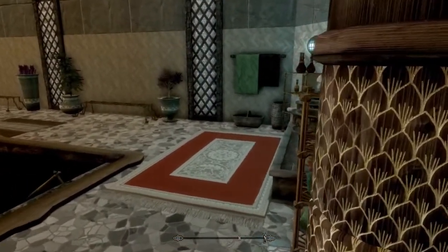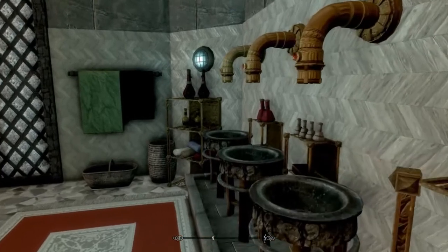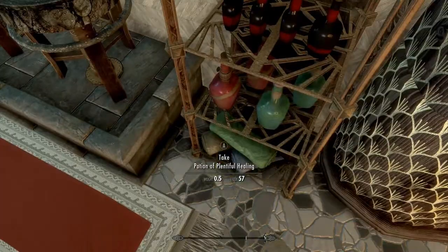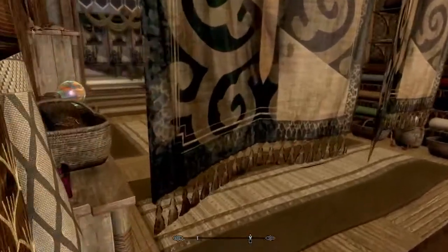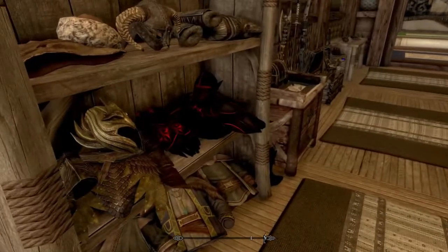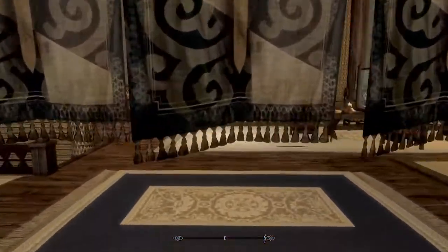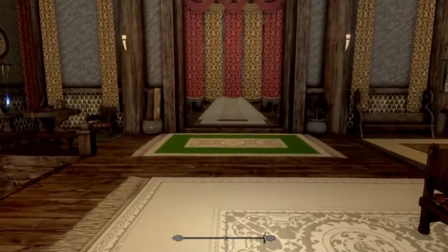Over here you have some wash basins — you can turn them on and you can turn them off. There are also potions all over the place that you can take. Too bad you can't take all this armor — look at that glowing ebony! This is going to be a fairly long video because there is so, so much to this house. It is absolutely unbelievable.